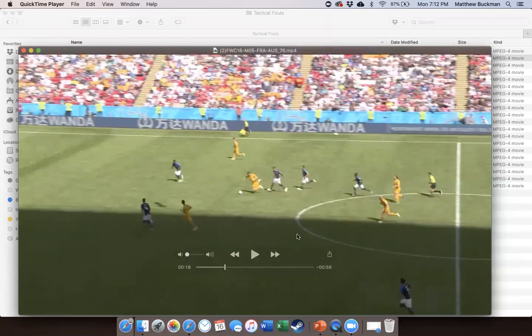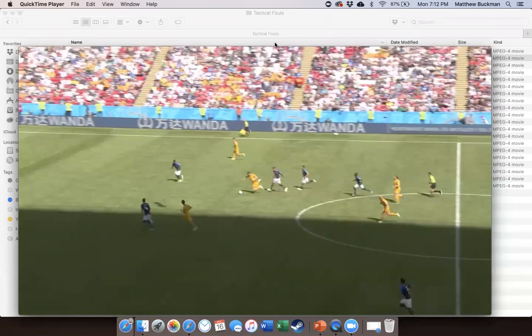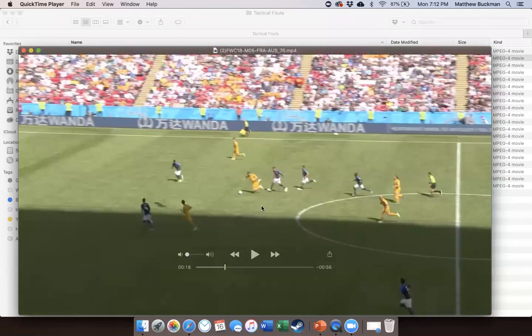I'm going to end the poll and show you the results. So, 88% of you say this is a direct free kick and a yellow card — you are correct. The reason for this, looking at the considerations first and most prominently, is the number of attacking players versus the number of defenders. Here we have three attacking players in yellow against two.